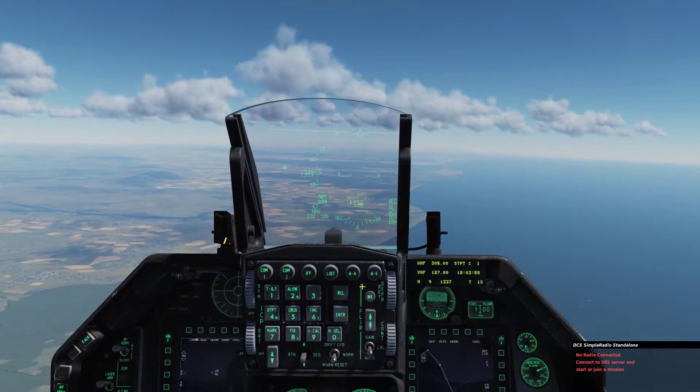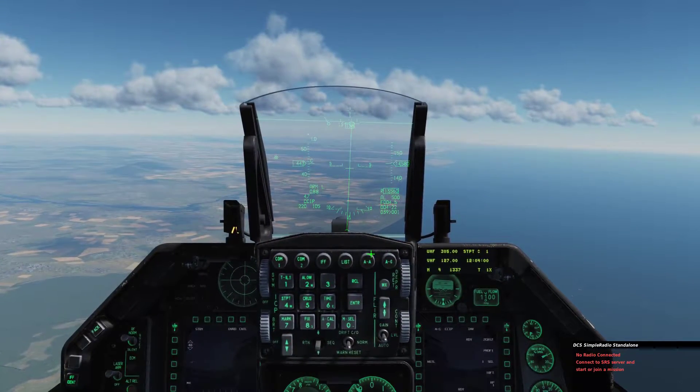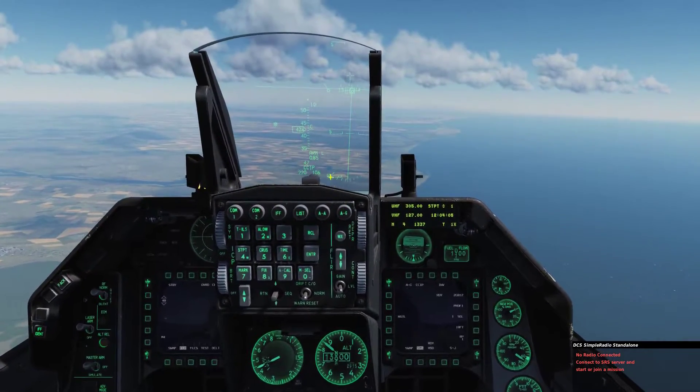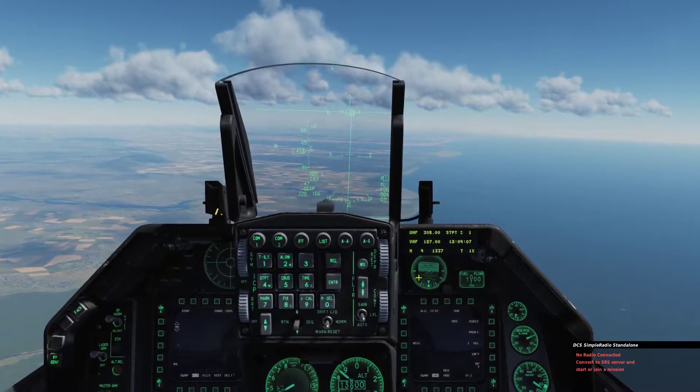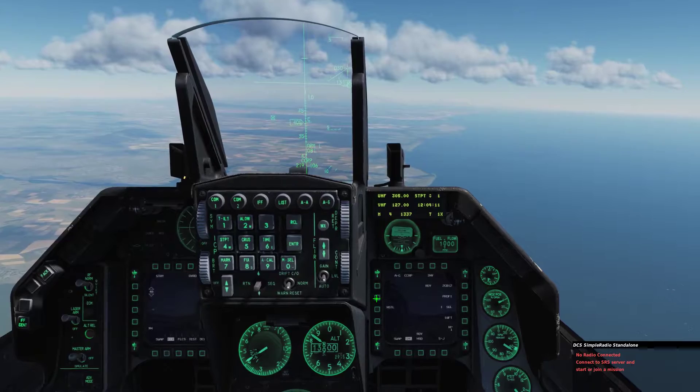After that, go to AG — make sure you're in air to ground. You can tell right here it says CCIP, but I'm going to change that to CCRP like so.